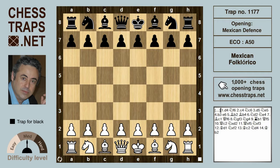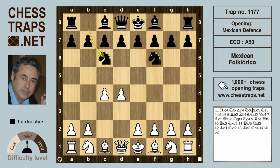This trap is called the Mexican Folklorico. After D4, Nf6, C4, and Nc6 — this is the Mexican Defense, and it was brought into chess theory in 1925 by Torrey Repetto.